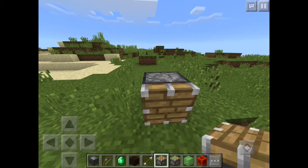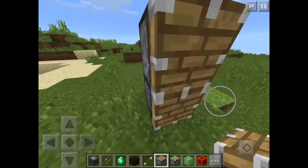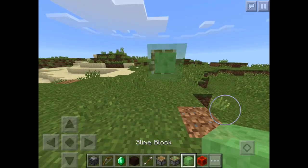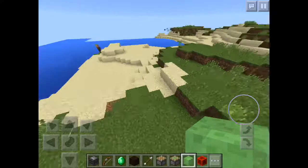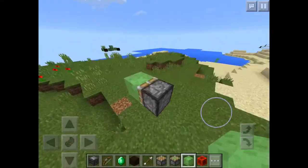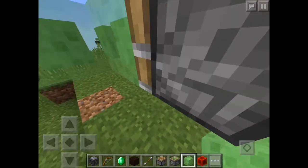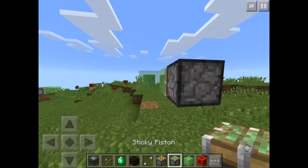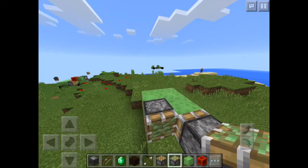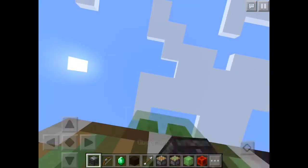First things first, depending on where you want it to go, you want to place a piston like that. Then bring it around like this and place your sticky piston. Then bring it up like that and place your observer block.